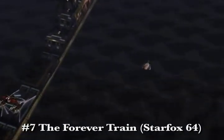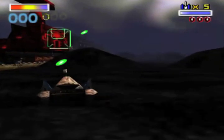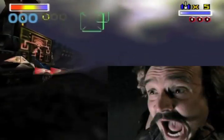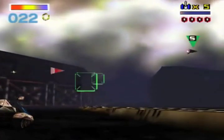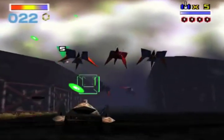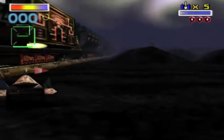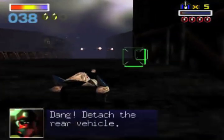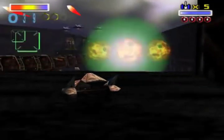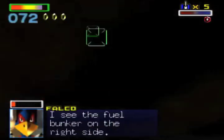At the number 7 spot, we have the Forever Train from Star Fox 64. This mission takes place on a planet named after the William Shakespeare Scottish play that, if I say the name out loud, all of my theater major friends are going to get really mad at me. In this mission, Fox pilots the rarely used Landmaster tank and must stop an enemy supply train. You spend the whole level chasing down this train, and you can see why it's called the Forever Train — it stretches forever! But as you catch up to it, it will fire at you with cannons and desperately detach some of its pieces to speed up. It'll even drop shipments of precious minerals in your path, but luckily the Landmaster can fly over them.